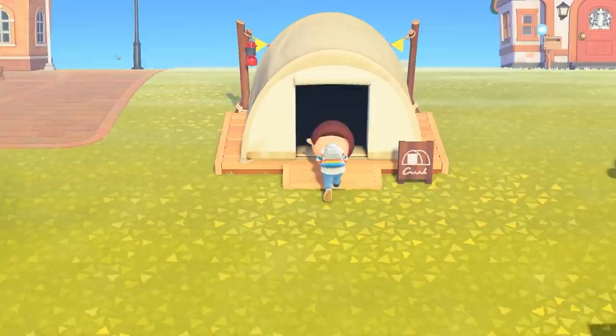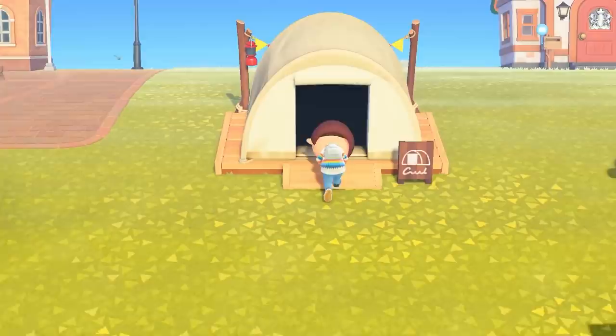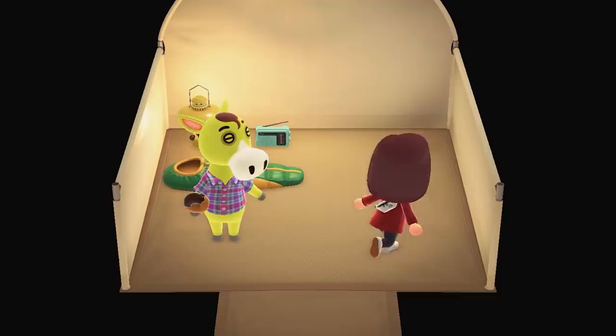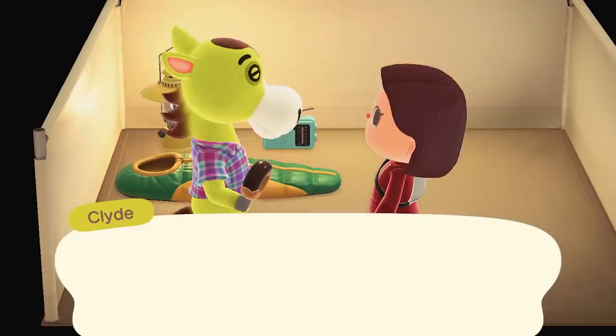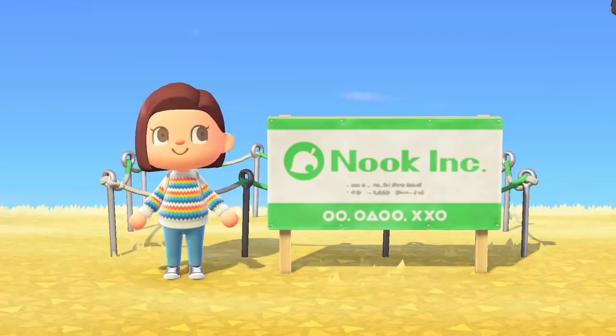Everything I'm about to tell you is true after you have let your first campsite villager move in. Before that, I'm not too sure how the game decides who shows up on your island or who to autofill. After you allow that first smug campsite villager to move in — stupid Hans, I tried to let him leave but he stuck around until I begrudgingly let him move in — the other plots you place will follow the rules of the move in and move out queues.